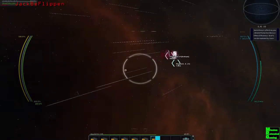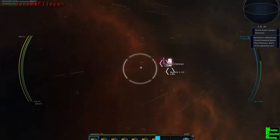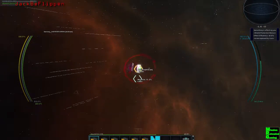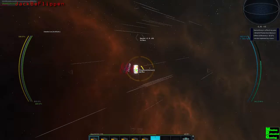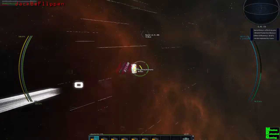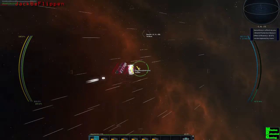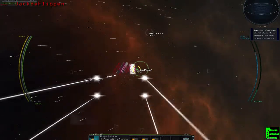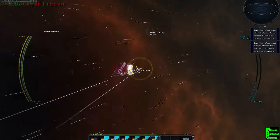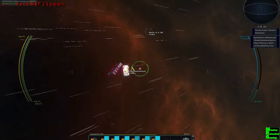That looks like the outskirts of a shipyard — yeah, that's a shipyard, a big carrier. We're not close enough to the carrier to hit. You are close enough to hit the carrier though — go ahead and come to a stop, we're just under six. If they can't hit us and we can hit them, we're in a good spot. Start going through the data list, all the way down, one item at a time. Don't worry about the ships — we don't really want to get in any closer in case they have some defense.